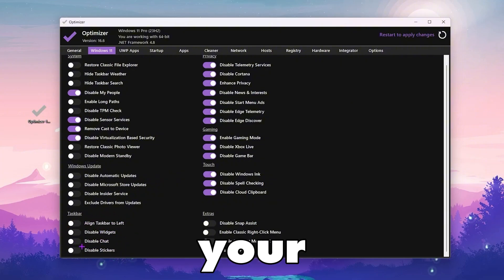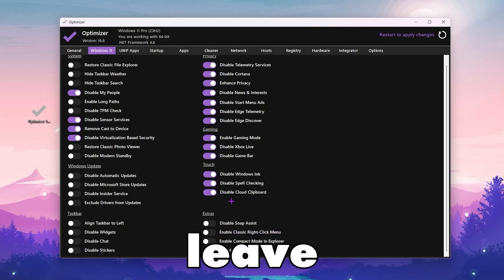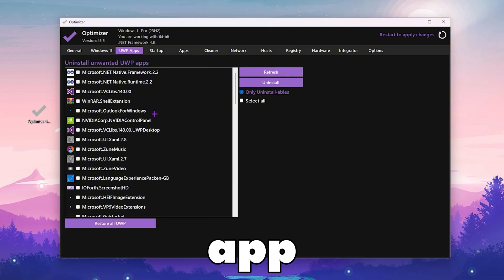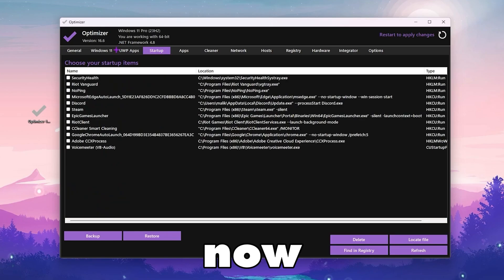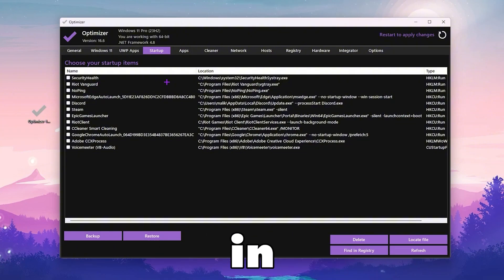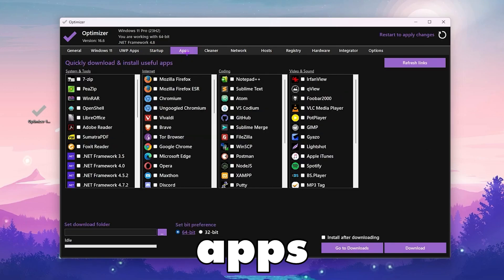For the Taskbar, I suggest leaving all the settings as they are because these are just visual settings. Leave the Extra tab as well. For Universal Windows Apps, you will find all your Windows apps — simply skip this tab. Under Startup, you can stop startup applications, but since I've already configured those in Task Manager, I leave the Startup tab as well.